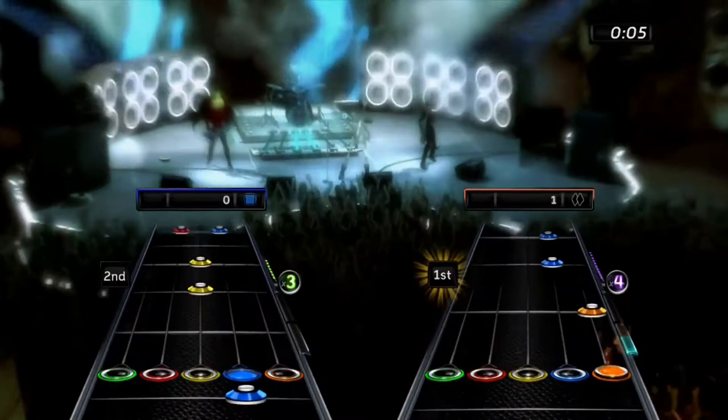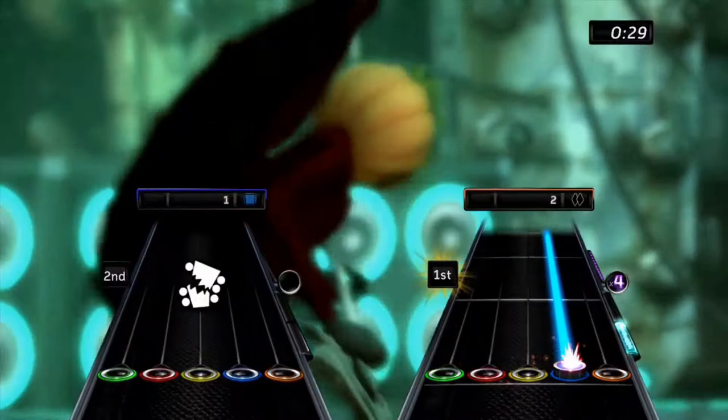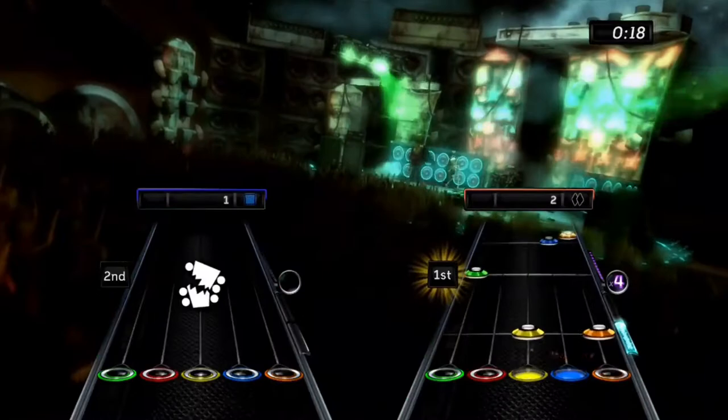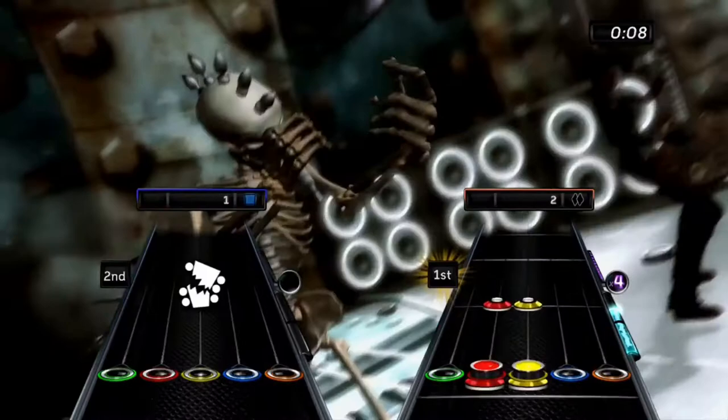Do or Die requires players to do their best for each section because if they miss three notes in a row, they'll have to wait until the next section starts and miss out on points. In Elimination, the lowest scoring player is eliminated each section until only one player remains. Pro Face Off is the same mode from previous Guitar Heroes — players play a song through and whoever has the most points wins. Players can battle friends locally or over the internet, or team up as a band and take on other bands online.